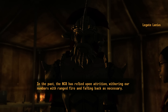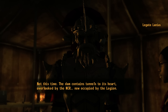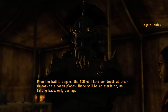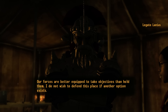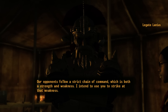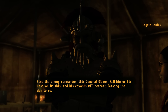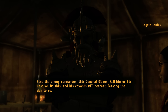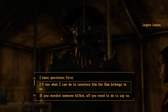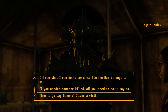The dam contains tunnels to its heart. Basically I get it. So what do you want me to do? Our forces are better equipped to take objectives than hold them — I do not wish to defend. So you need me to strike at the weakness. But General Oliver has to die. Seems simple enough — kill him or break his resolve. I'll see what I can do to convince them the dam belongs to the Legion.